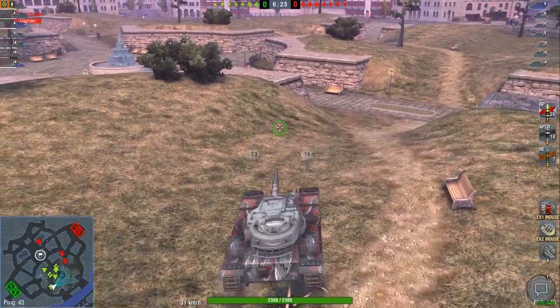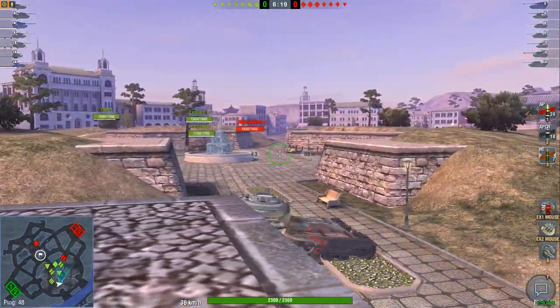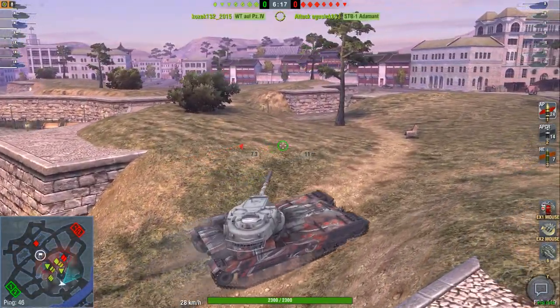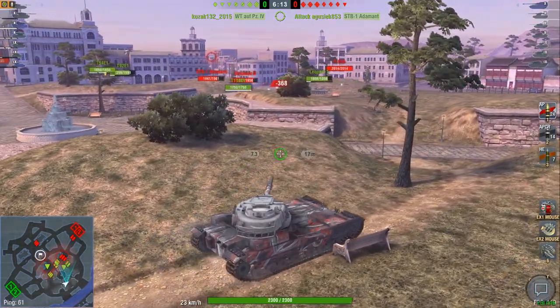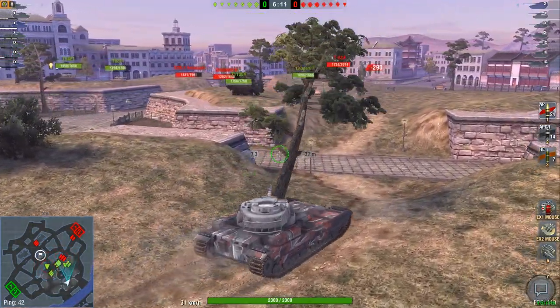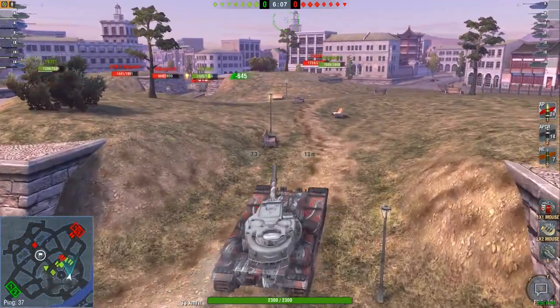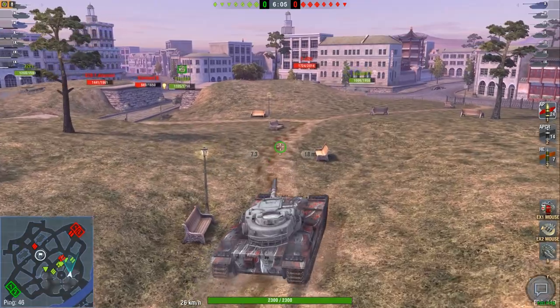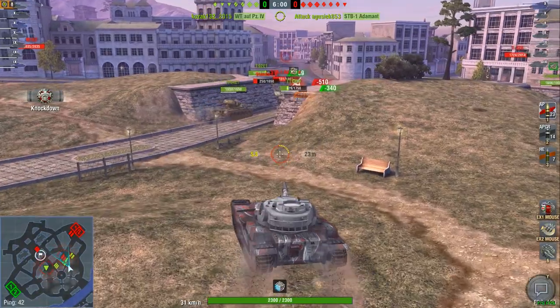Something like a fence or anything of that sort — you do not want to fire HE or HEAT at it, because they will get stuck and that's obviously not great. If you need to shoot through a wall, use AP or APCR, because the HE round is not going to penetrate those at all.